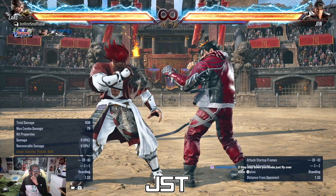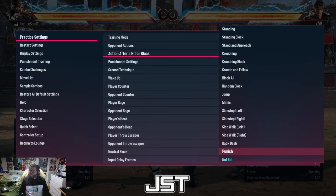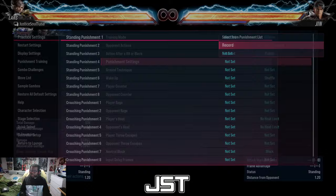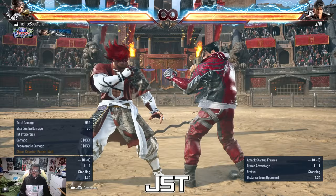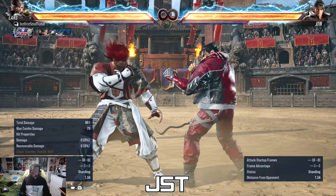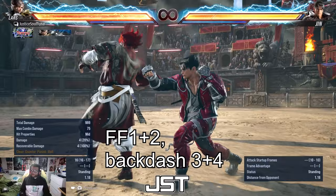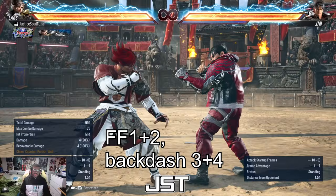One of my favorite applications for 3+4 is as a footsie tool. I'll set the computer to mash jab as a punish. A lot of people don't know if forward-forward 1+2 is safe and will try to contest — they'll press buttons. But the distance it puts you at, if they try to jab you, you can backdash slightly and 3+4 them.